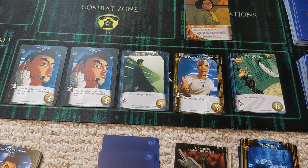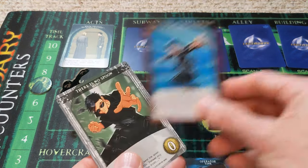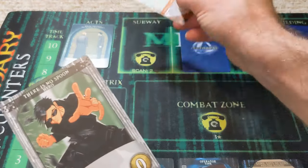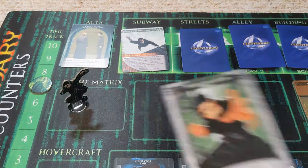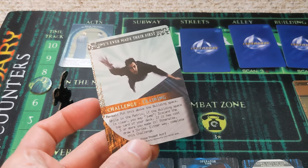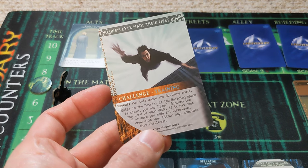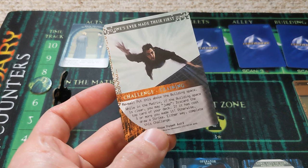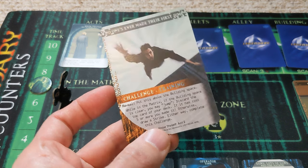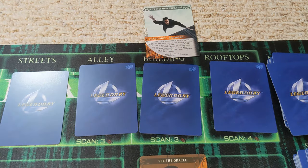That's going to be a good one to utilize. And then we have the knife throw coming up next — a great card when you're trying to get a strong attack going. Trinity is going to hop back into the matrix. We're going to spend two to see what's in the subway. We've got an event: 'no one's ever made their first jump' — another challenge. Put this above the building space. While in the matrix, if the building space is clear, you may jump — discard the top card of your deck, and if it costs five or more, you made it.